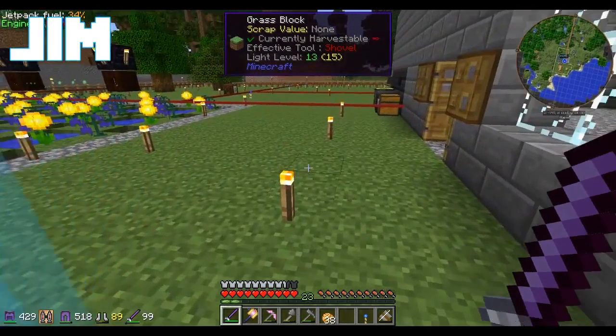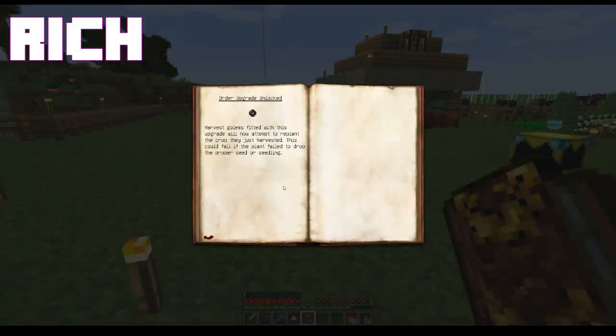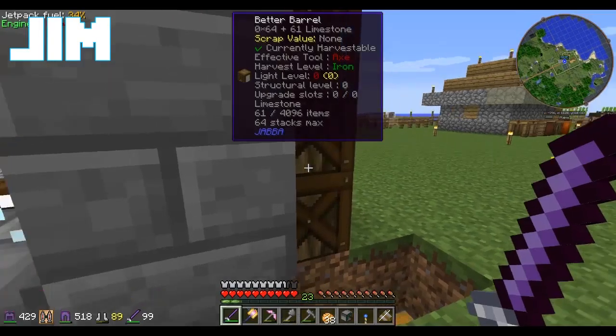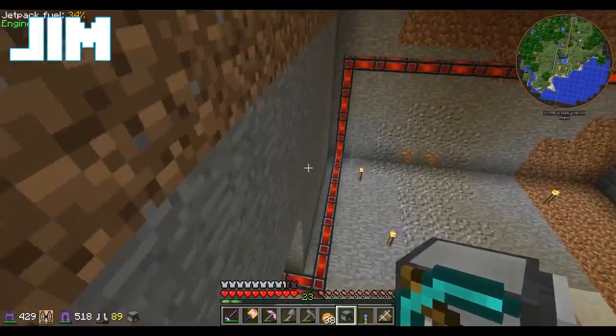Hi everybody, I'm Jim. And I'm Rich. And we're playing Resident Arise. Yes, we are. I've got a lot of digging to do today, and by I, I mean Franklin. Yes, put your slave to work. Franklin's not my slave, he's my friend.